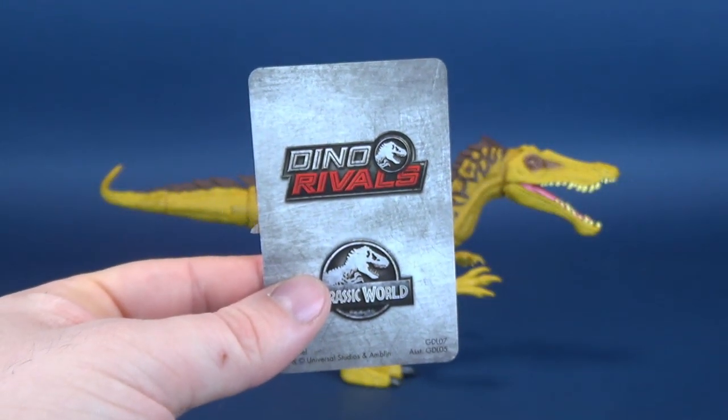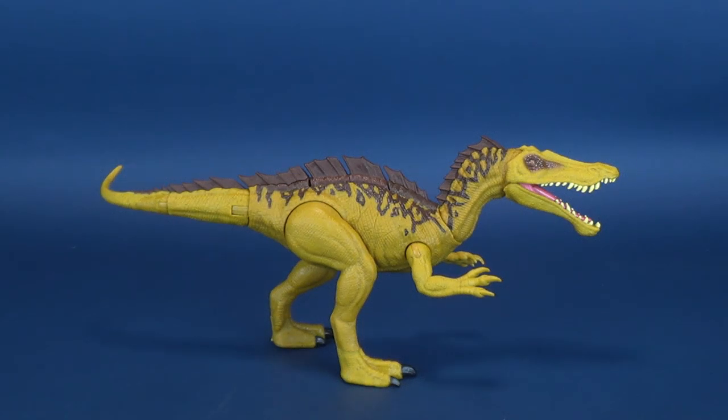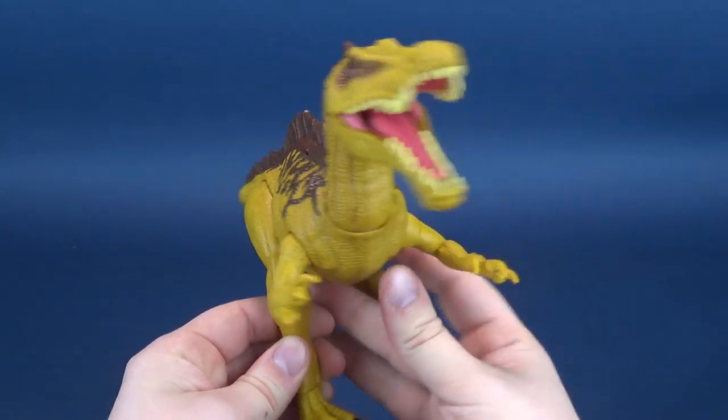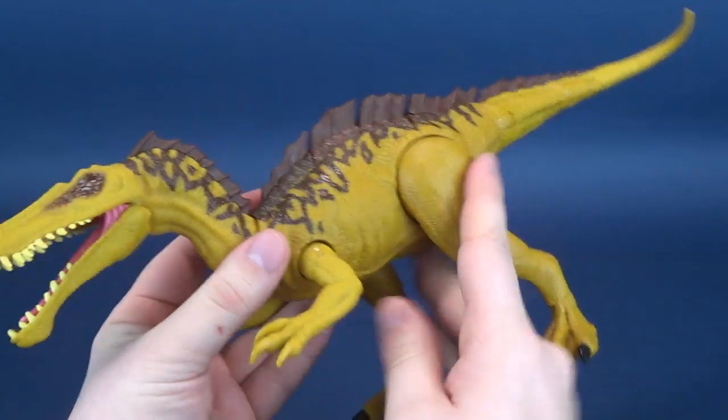It comes included with the card — let's put that aside. A big thank you to viewer Bill, who took the time and sent me a whole bunch of the new Jurassic World Dino Rivals. Couldn't find these anywhere, but somehow he was able to find them. Thank you again to viewer Bill. Let's have a look at the Suchomimus — a rather nicely colored dinosaur.